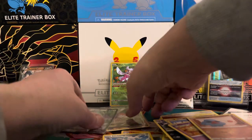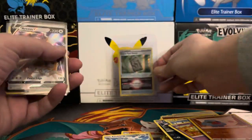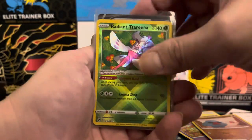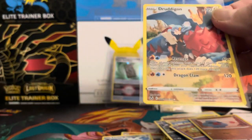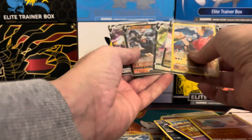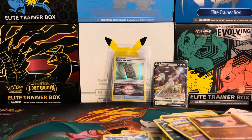Alright guys, let's do a quick recap and see what we got. We have our V cards, our Serena, our Arceus V, and our Forest Seal Stone. So our pulls were: Arceus V, Radiant Serena, Machamp V, Orangaru V, Regidrago V, and the Druddigon Trainer Gallery card. I'm going to say it's a tie between Brilliant Stars and Silver Tempest. That concludes the video — thank you for watching, hit that like, subscribe, and bell for notifications. We'll see you guys later, peace!